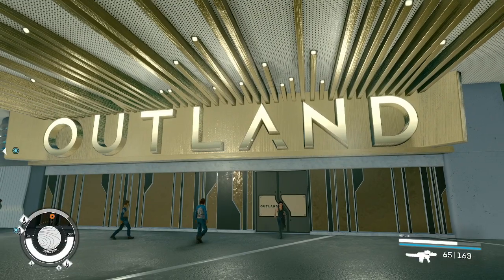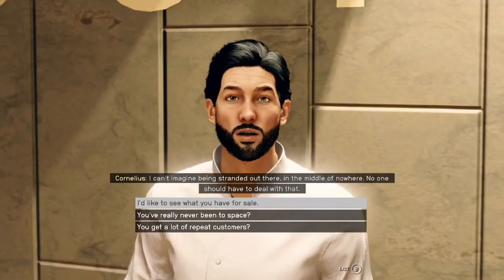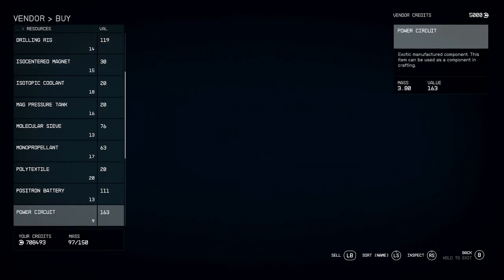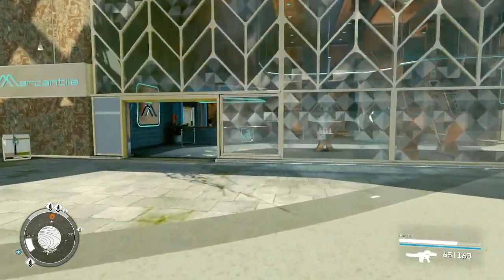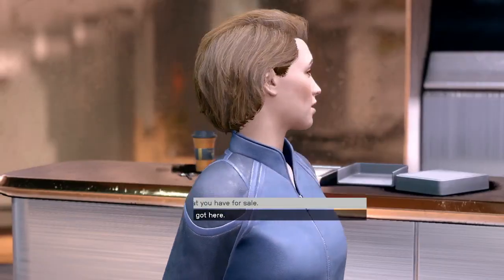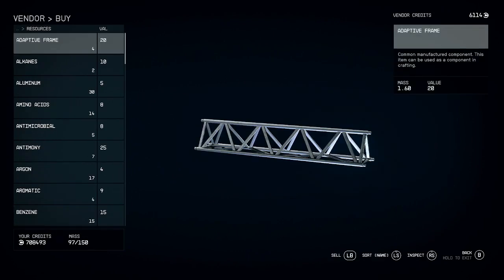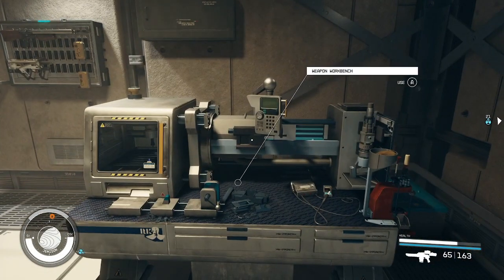The best way to get resources is to craft them at your outposts, but if you aren't quite there yet there are some vendors that sell these as well. There's a store called Outland in the commercial district in New Atlantis — he sells some of the rarer crafting components you'll need. You can also visit Jemisin Mercantile in New Atlantis; she sells a lot of metals, common crafting components, and resources needed for the research projects and the actual weapon mods themselves.